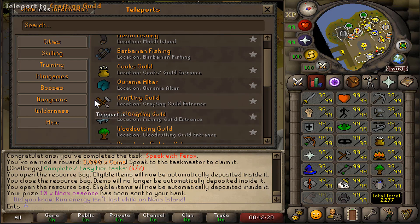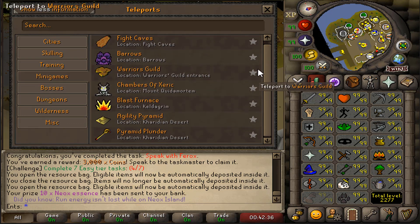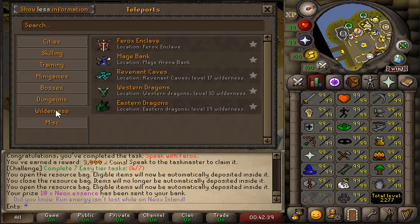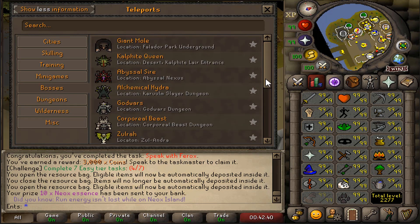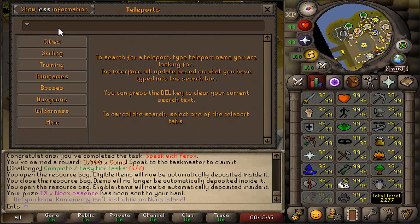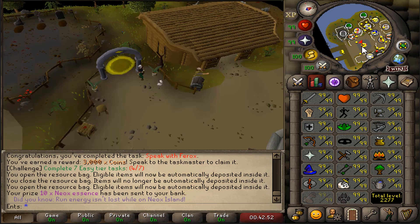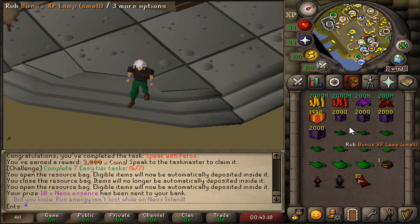Skilling is a nice activity — I personally love skilling, training, minigames, and bosses. The teleport interface even shows a visual picture of where you're teleporting. For example, if you search for Zulrah under Cities, it pops up immediately. You can even pin it to your favorites. Pretty nice.